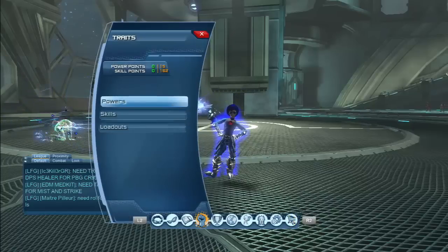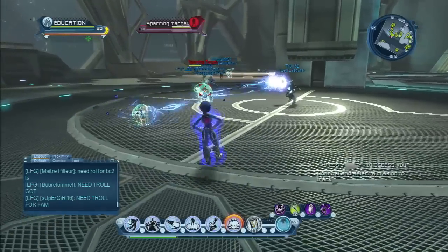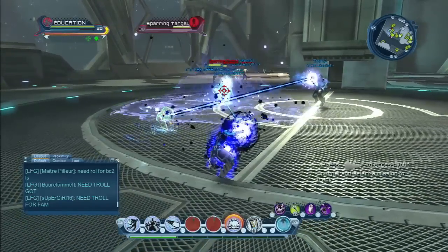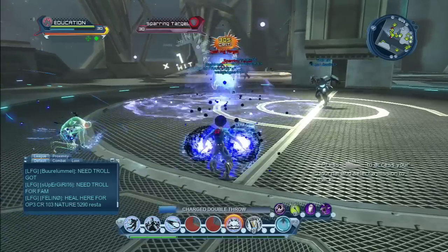So what you need to do to perform this rotation: you need to cast Gravity Well, clip it with Warped Reality — just like that. Then you can just clip any power now, if you need any power, it doesn't really matter.